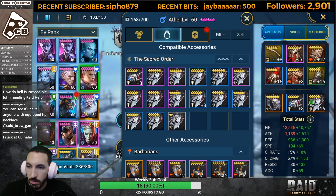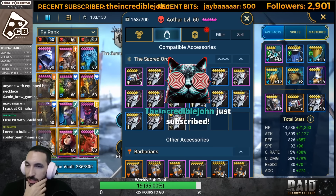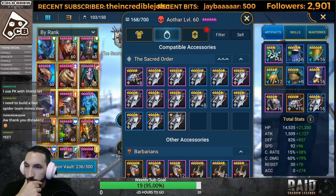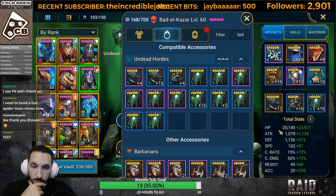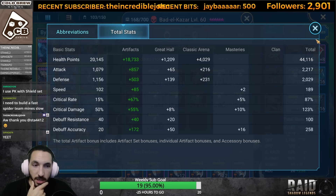I checked the HP necklaces - you didn't have any. Who is the other DPS, who is the other poisoner? Occult should be one of your poisoners. Yeah, I think it's Althar - he's your other poisoner.